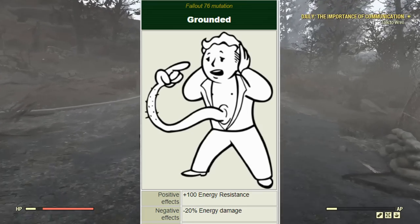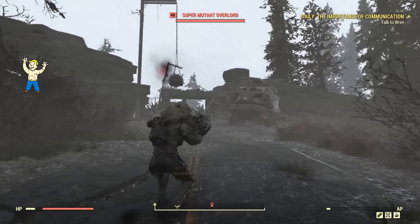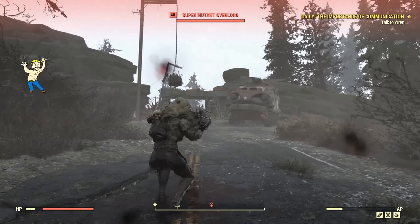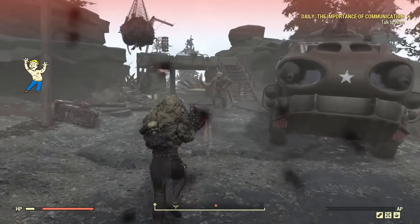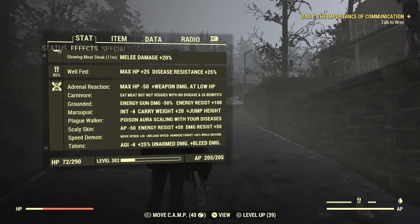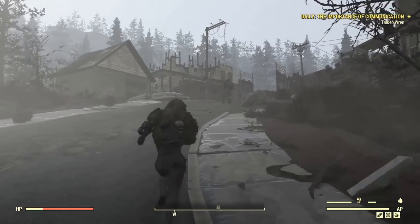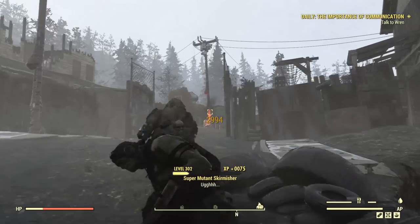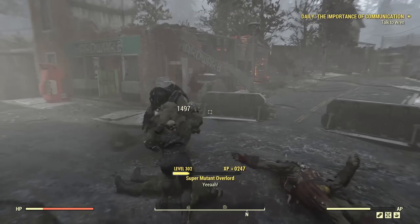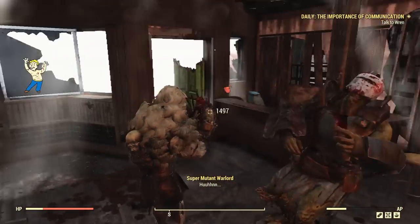The Grounded mutation grants up to 100 energy resistance, but the negative is you now deal literally half as much damage with all energy-related ranged weapons. If you are a melee character this doesn't affect you at all, so it's a great mutation for them. It's also great if you don't ever plan on using energy weapons. If you use energy weapons, definitely don't use this. But if you don't, it's just free energy resistance — so go for it.